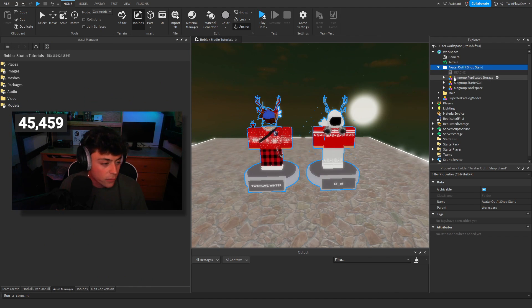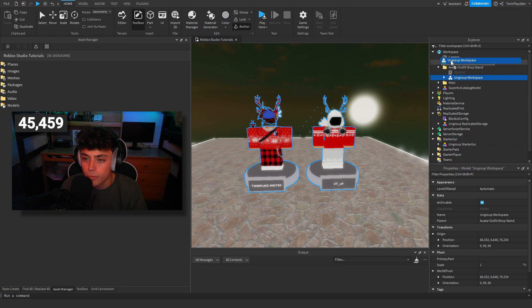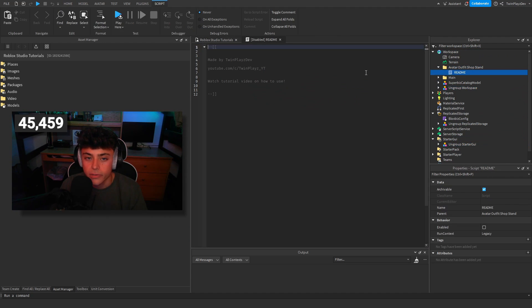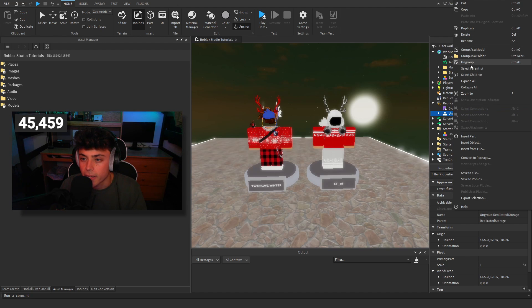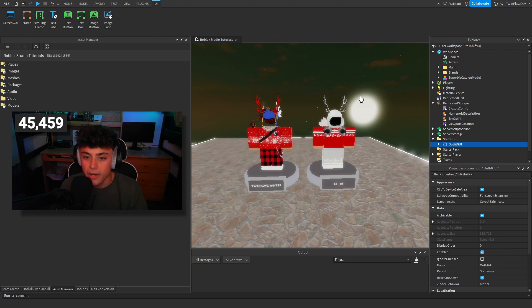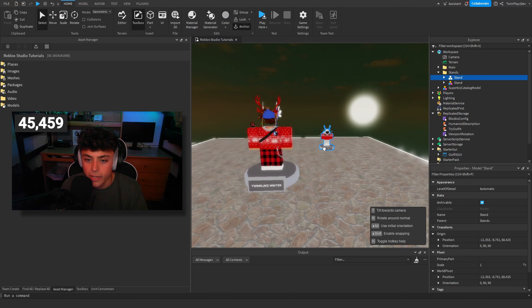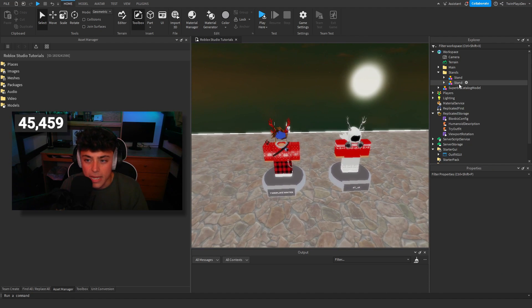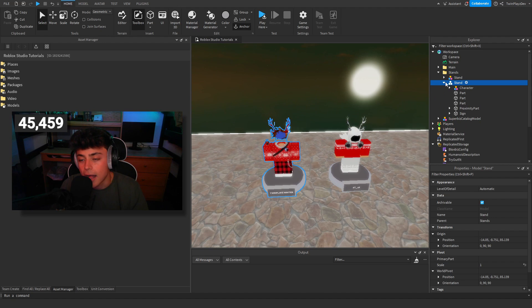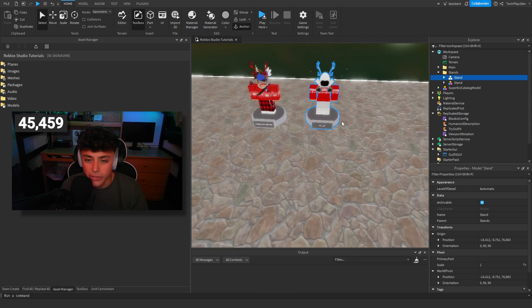All you have to do is look in the folder. We have a few things: Replicate Storage — drag it down there — StarterGui and Workspace, then you can delete the folder. The readme just says watch the tutorial. You can Control+U or right-click to ungroup it. Basically we have the stands — the stand folder has all the stands, really simple and easy. It doesn't matter what you name these stands.